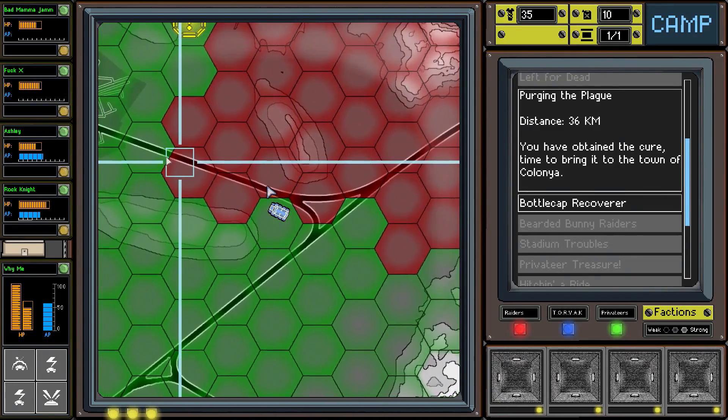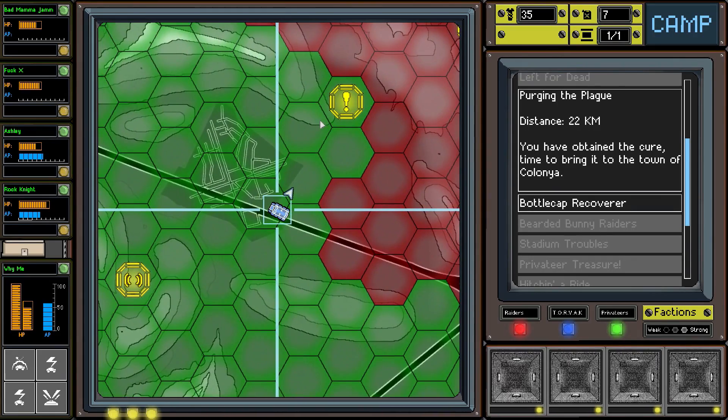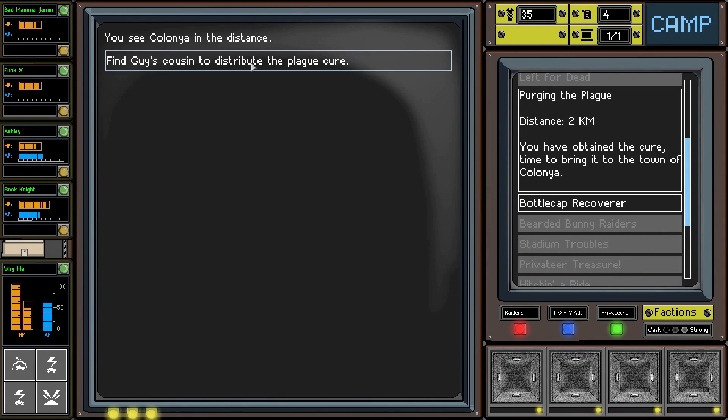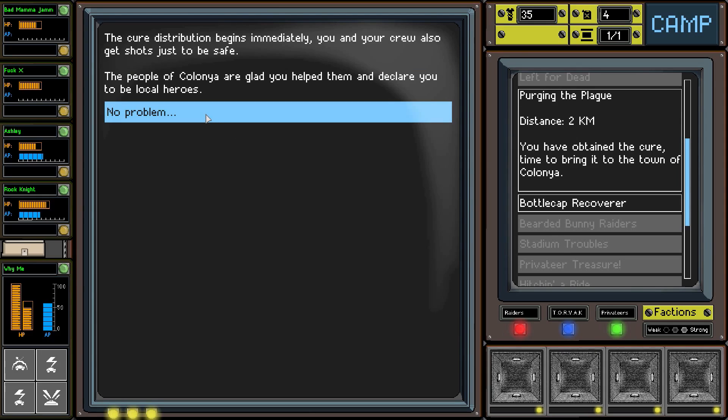We're down to far fuel - that's pretty scary. We see a Colonia in the distance. We find the guy's cousin to distribute the plague cure. The distribution begins immediately and you and your crew also get shots just to be safe. The people of Colonia are glad we helped them and declare us local heroes. No problem guys!